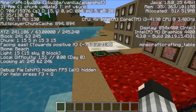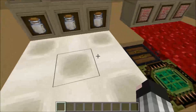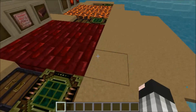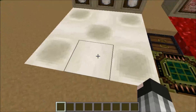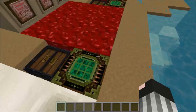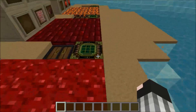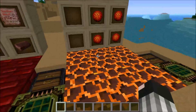We have some new blocks in this one — four new blocks: the bone block, the nether wart block, the red nether brick, and the magma block.